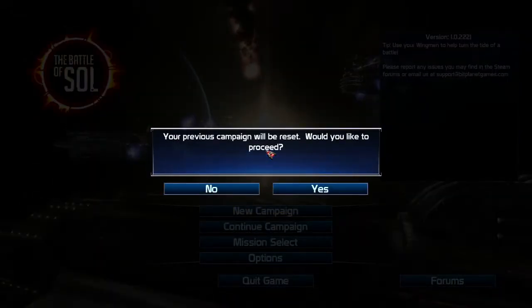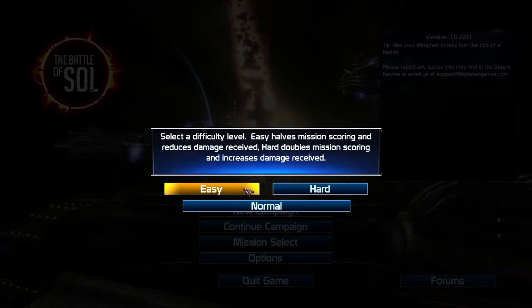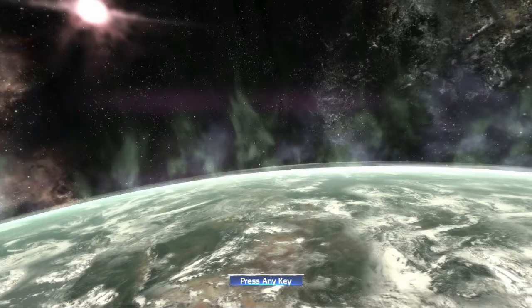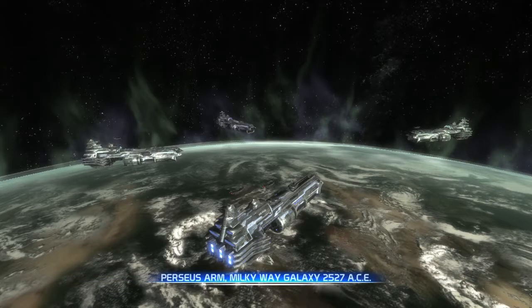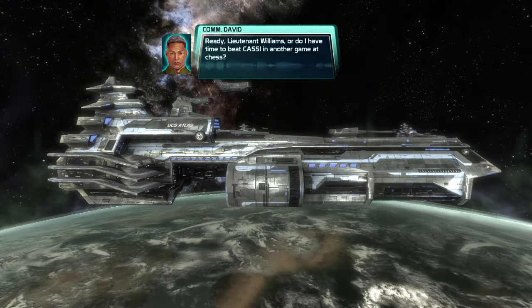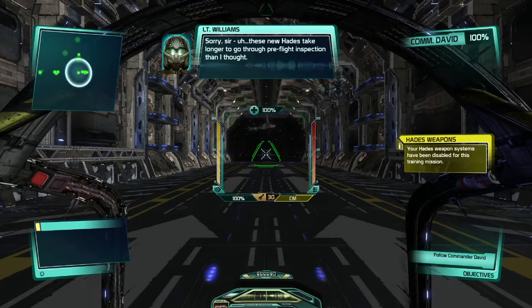We're going to go into a new campaign. We'll keep it on easy difficulty for the purpose of this first impression. This game does have a standard tutorial followed by missions with increasing difficulty — I believe there are a total of 21 campaign missions. You're going to be spending 99 percent of your time in the cockpit. This game does have limited cut scenes, and if you're listening, it is voice acted, which is something that I was not expecting.